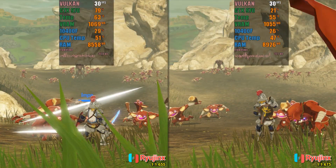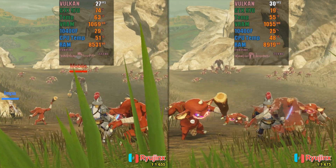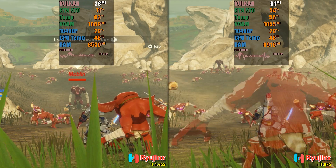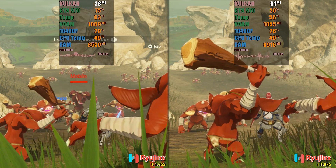In Hyrule Warriors Age of Calamity, I noticed the biggest difference in performance after the update. In the old version, the game was using around 60 to 70% of the GPU, but after the update, it was using only 20 to 30%.